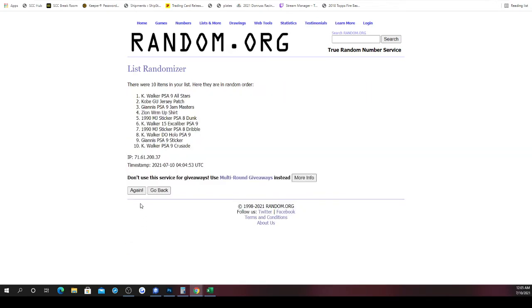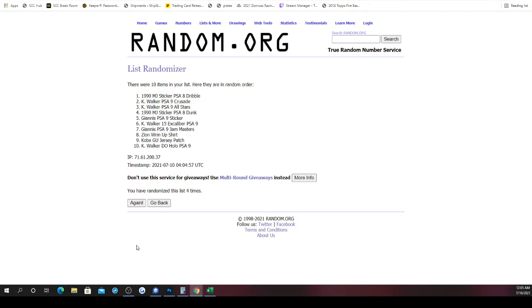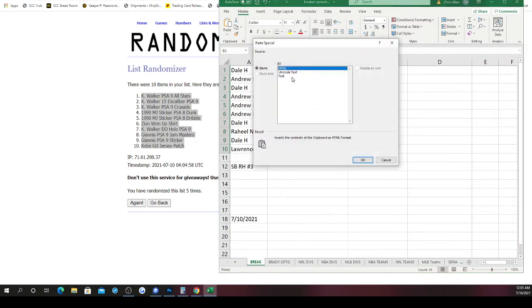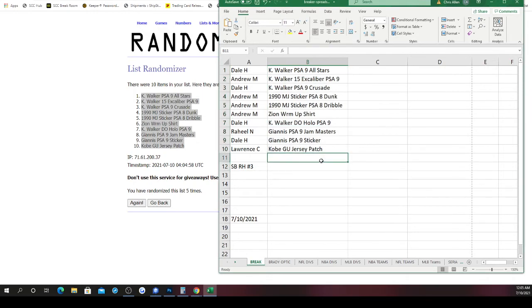Here we go, five times: one, two, three, four, and five. Kemba Walker All-Stars on top, Kobe Bryant game-used jersey patch on the bottom. Dale, you got the Kemba Walker PSA 9 All-Stars. Andrew, the Kemba Walker 2015 Excalibur. Dale, the Kemba Walker PSA 9 Crusade from 2016. Andrew, you got both Michael Jordan stickers — the dunk and the dribble — and also the Zion warm-up shirt. Dale, the Kemba Walker Donruss Optic PSA 9. Raheel, the Giannis PSA 9 Jam Masters. Dale, the Giannis PSA 9 sticker. And Lawrence, you end it with the Kobe game-used jersey patch.